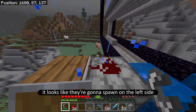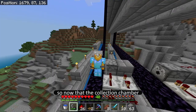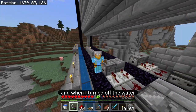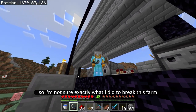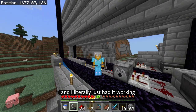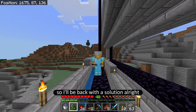I need to check which side these things are going to spawn on. It looks like they're going to spawn on the left side, which means I just have to move this over a bit and make the collection chamber. Now that the collection chamber for the second nether portal is complete, I was about ready to turn on my farm — but when I turned off the water the nether portal stopped lighting. I'm not sure exactly what I did to break this farm.